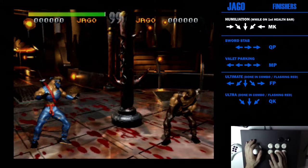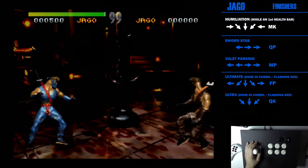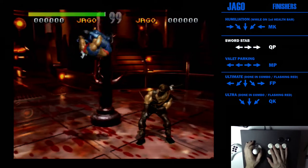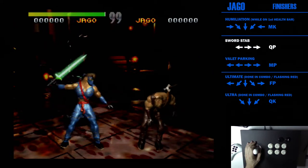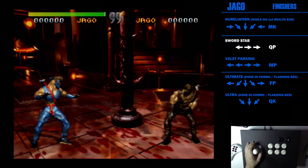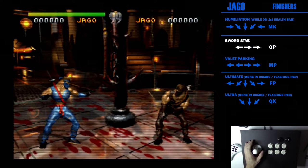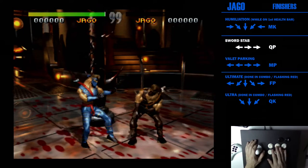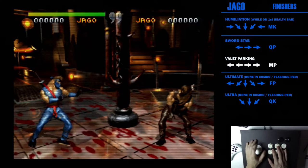First up is the humiliation — you have to be on your first health bar, just rotate back and press medium kick, and you can pretty much be wherever on the stage. Next, when you're close: back, forward, forward, quick punch. Most finish moves in KI are going to be a rotation or three directions. Jago's second finish move is the exception at four inputs: back, back, forward, forward, medium punch.